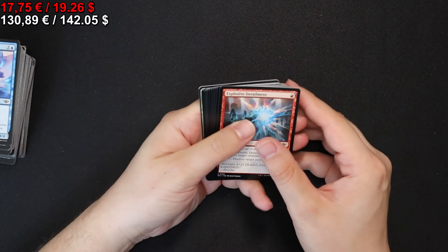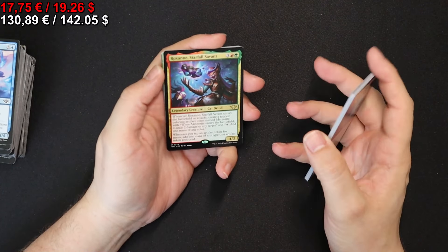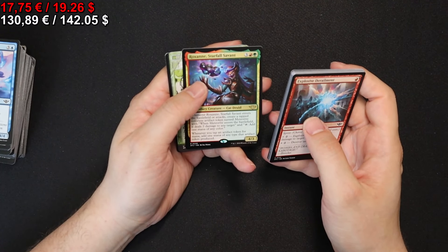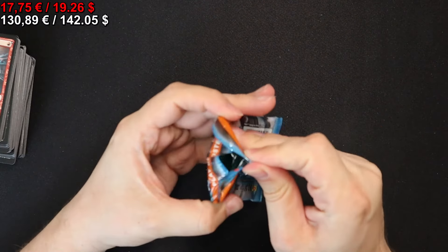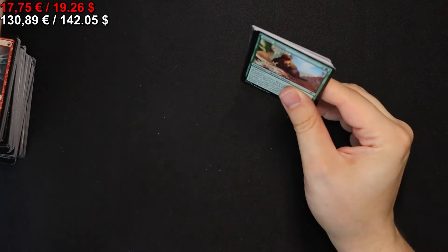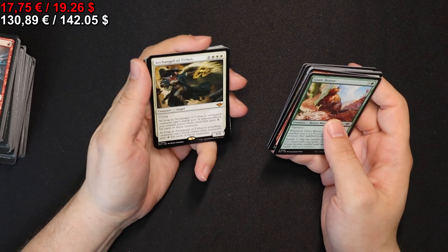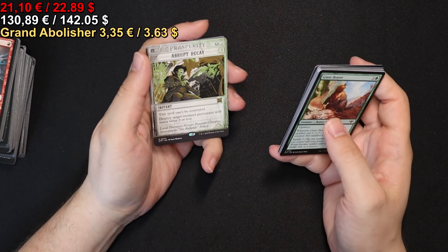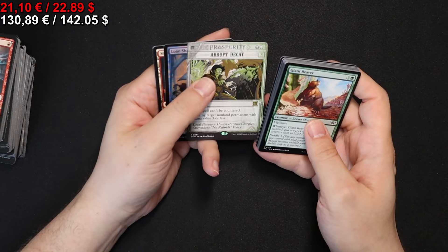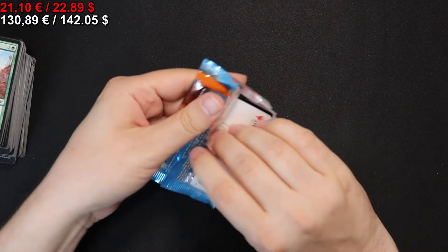Onto the next one we go. Here we get Roxanne, Starfall Savant — something like that — a Tornado, and a foil Full Art Island. Moving on, we get an Archangel of Tithes, the Grand Abolisher, and an Abrupt Decay in the Wanted treatment — that's what I call it now. If it isn't, I will feel ashamed.